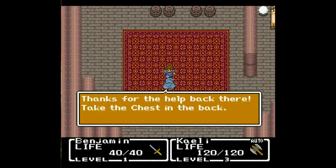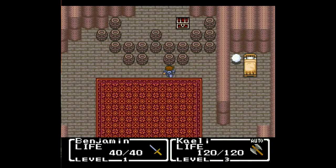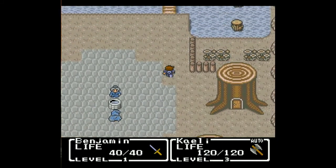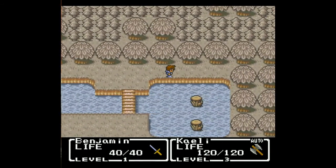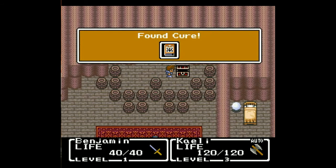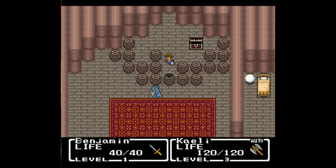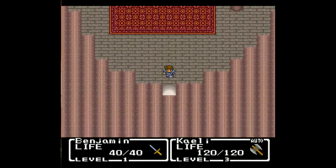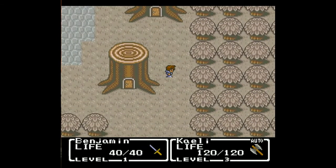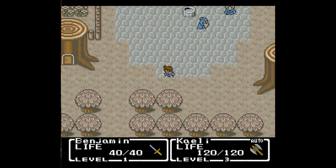Thanks for helping me back there — take the chest in the back. This is the guy that we helped in the forest behind the boulder. We got a chest back there but we can't get to it through the front. Gotta go around, across the bridge and jump, and head into the back door. And we find in here the cure magic — our first white magic spell of the game. Much like any white magic in any Final Fantasy game, it's curative. Cure spell restores your HP.